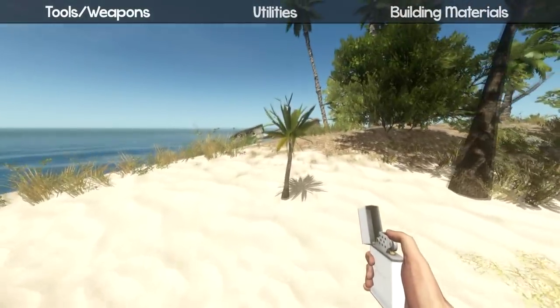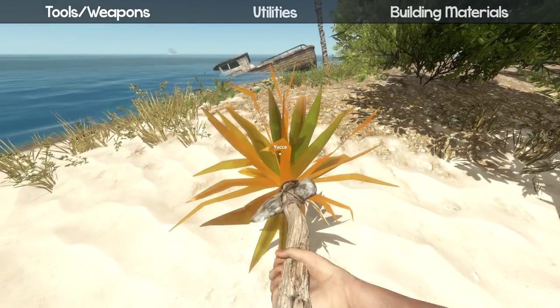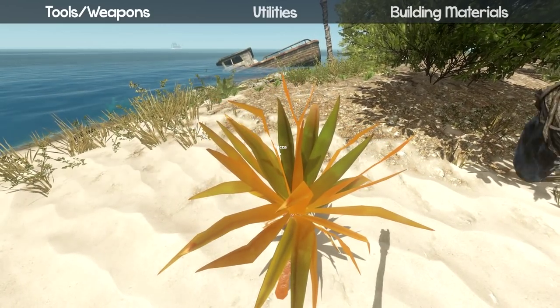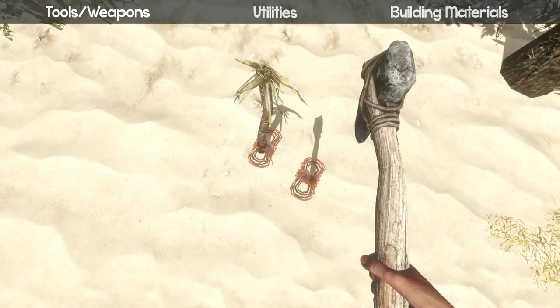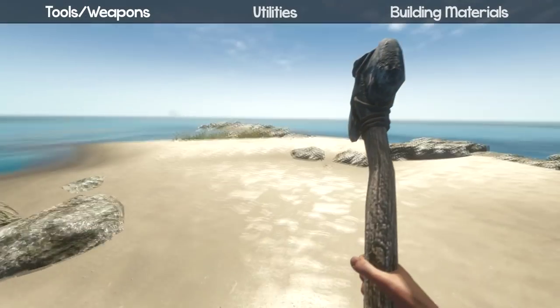Scavenge your closest island and you'll find some of these bushes. When you chop these down with your knife, you'll get a string-type thing. Collect it with E.